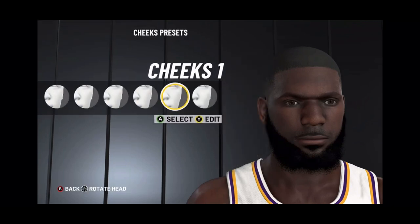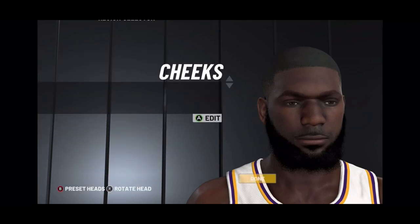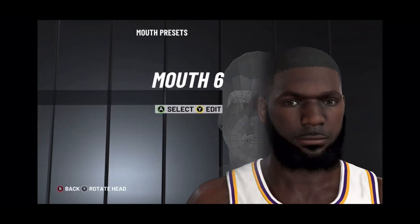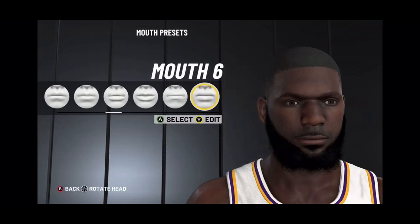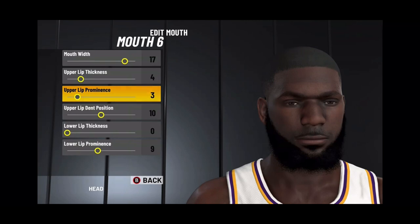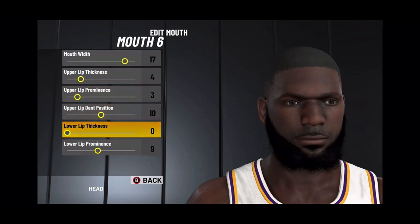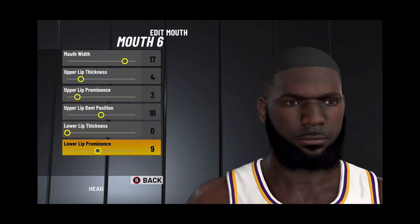Cheeks — you choose cheeks number 1. Upper cheek width is 20, middle cheek width is 12. Mouth — you choose mouth 6. Mouth width is 17, upper lip thickness is 4, upper lip prominence is 3, upper lip dent position is 10, lower lip thickness is 0, lower lip prominence is 9.